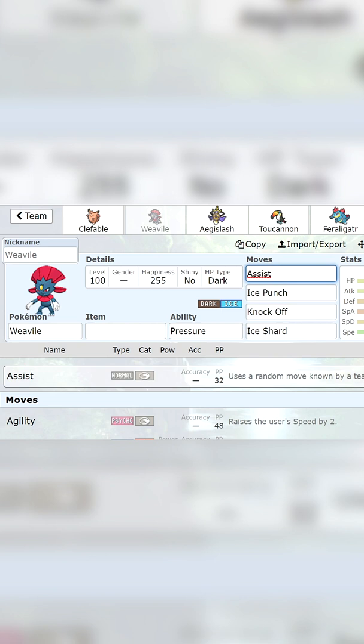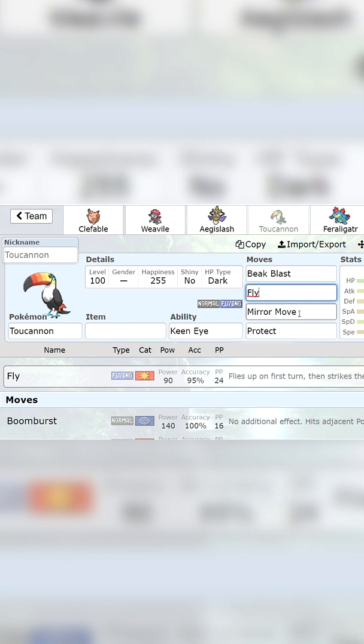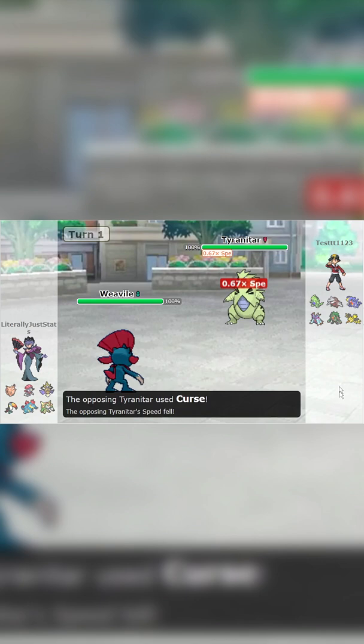The answer is the move Assist, which can only pull a single move — in this case Roleplay — if every other move on the Pokemon is unable to be pulled. Every single Pokemon has un-pullable moves, and here is the replay to see exactly what happens. I specifically chose Tyranitar because when it mega evolves it loses that ability, and so I have Unnerve now on Weavile.